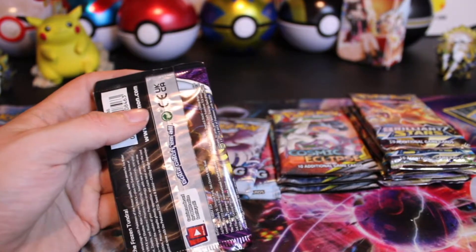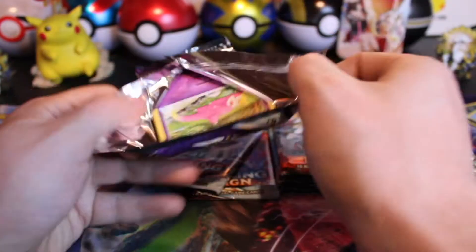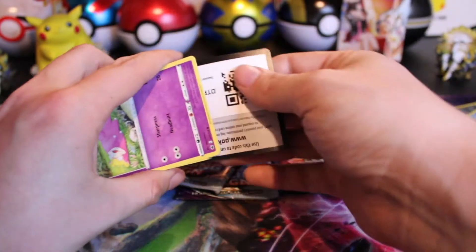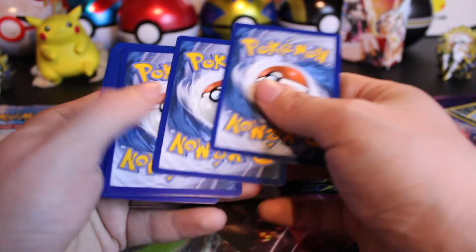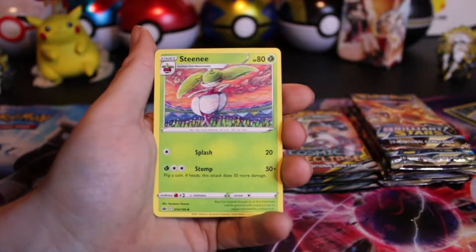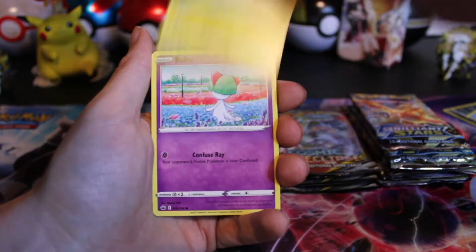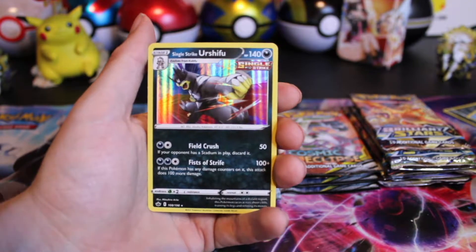On to Chilling Rain — hopefully there is something in here. So far Brilliant Stars and Fusion Strike have been a bust. Code card. That is what we'd like to see. Make sure I don't mess up the card trick again. I've had better luck with loose packs of Chilling Rain than I have with the booster boxes. Ralts, Scrawl the Skies, and a Single Strike Urshifu holo hit.